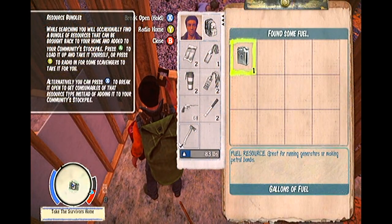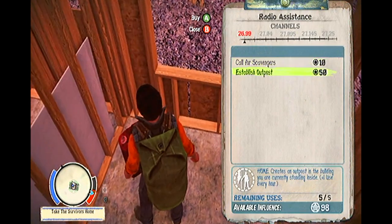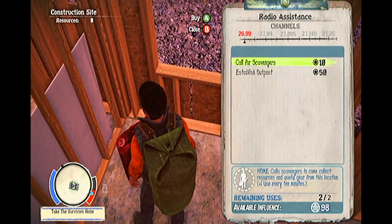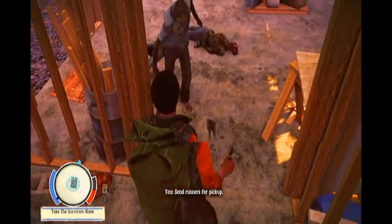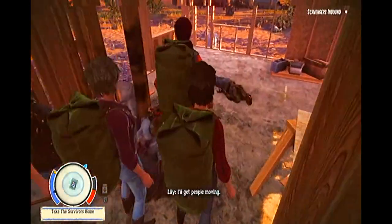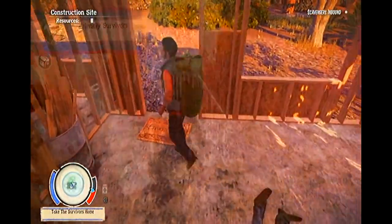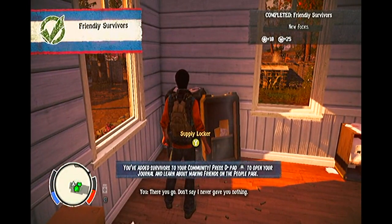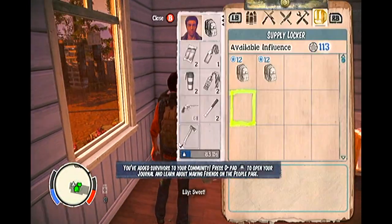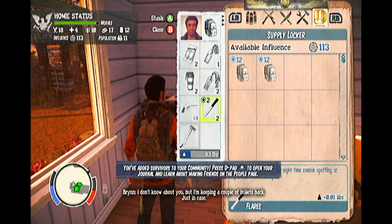When you get here, there are two different ways in which you can approach foraging for supplies. Once you find a stockpile of resources, you can choose to equip the backpack and run the goods back yourself, or alternatively, if you have other things to do, you can radio to camp and send another survivor to collect the goods for you while you carry on with something else. This is arguably, in my opinion, one of the game's strongest features — an emphasis on teamwork and group survival.